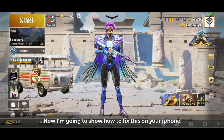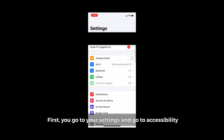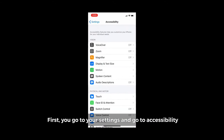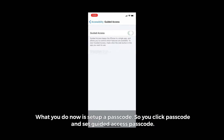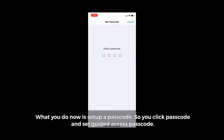Now I'm going to show how to fix this on your iPhone. First, go to your Settings, then go to Accessibility, and scroll all the way down till you see Guided Access. Click on that and switch it on. What you do now is set up a passcode — click Passcode and set a Guided Access passcode.